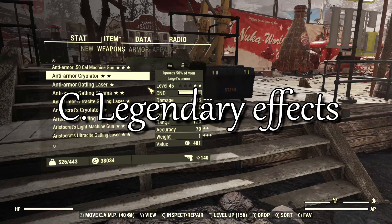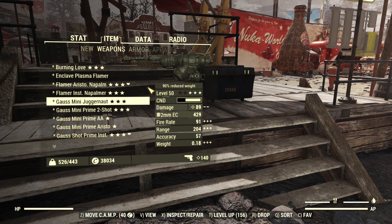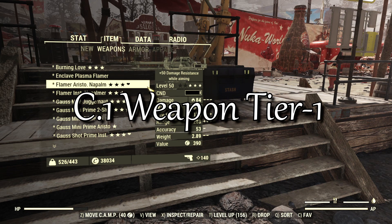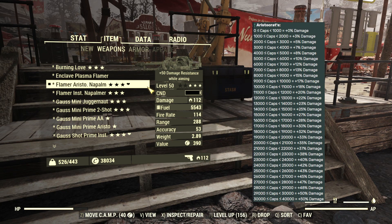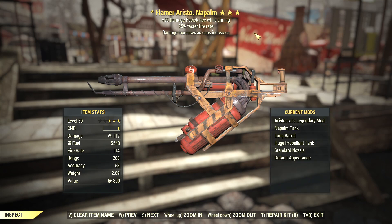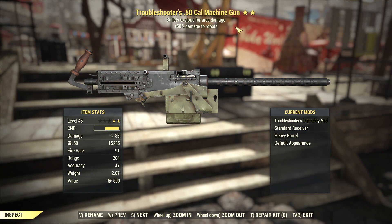Gear can have up to 3 legendary effects, randomly chosen from 3 tiers. The first tier for weapons generally increases your damage. The best one for raw damage is Aristocrat's, which gives you a straight 50% damage bonus if you have more than 29,000 caps — and as long as you're not spending caps like water, that should be easy to maintain. There are other effects that give a 50% damage bonus but only against specific enemies, like Mutant Slayer's against mutants or Troubleshooter's against robots. They're alright, but Aristocrat's is just better because it applies to all enemies.